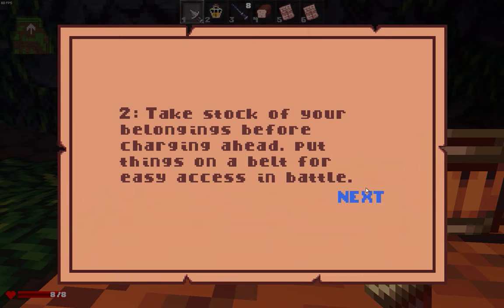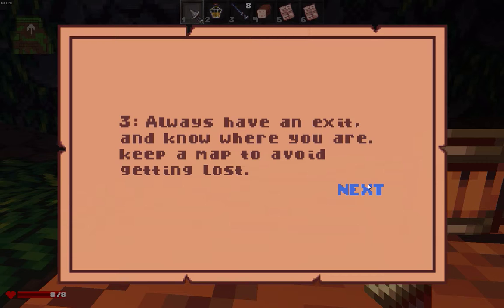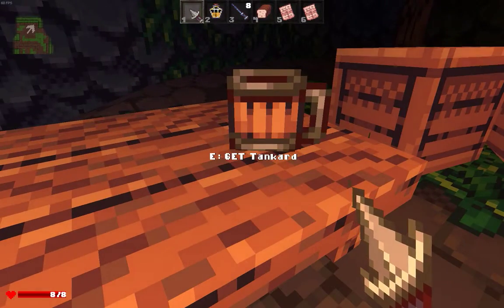Take stock of your belongings before charging ahead. Put things on a belt for easy access in battle. Drag items to your belt at the top of your screen for quick access. Always have an exit and know where you are. Keep a map to avoid getting lost. Use your map and mini-map to see where you've been already and where to go next. Okay.